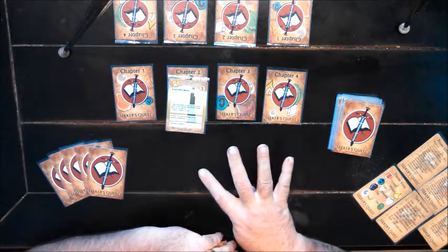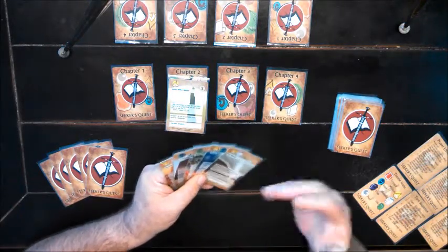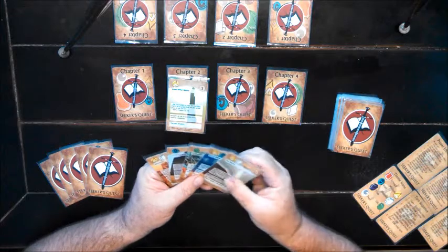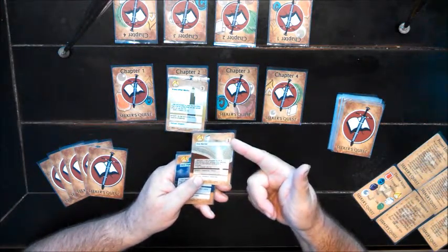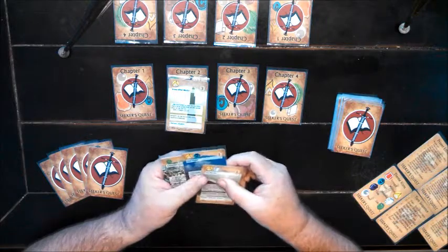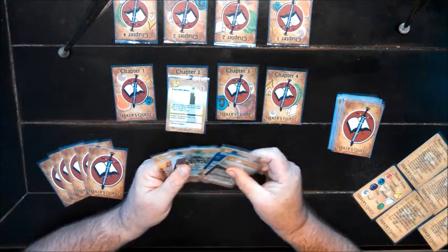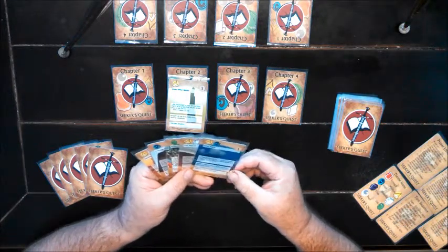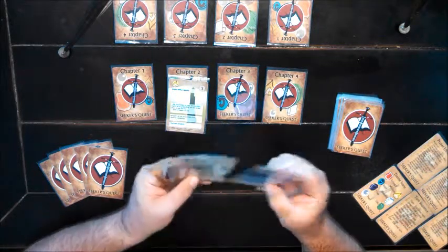Now we move into phase four, which is the Play phase. In the Play phase, I can play as many verses from my hand as I want, but each time I play one, I have to sacrifice the number of verses shown in the upper corner. So if I wanted to play this one, I would have to sacrifice one verse; this one, one; this one, two verses. This one allows me to set an additional wisdom verse, so I'm going to play that one next.